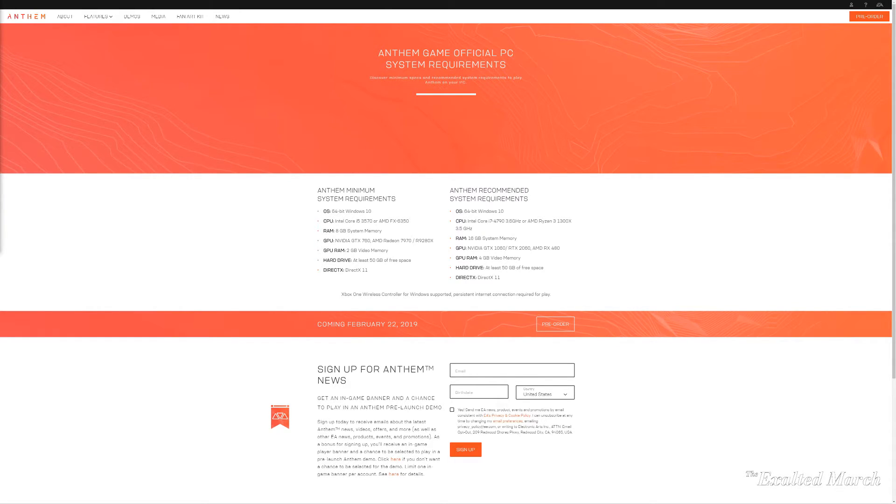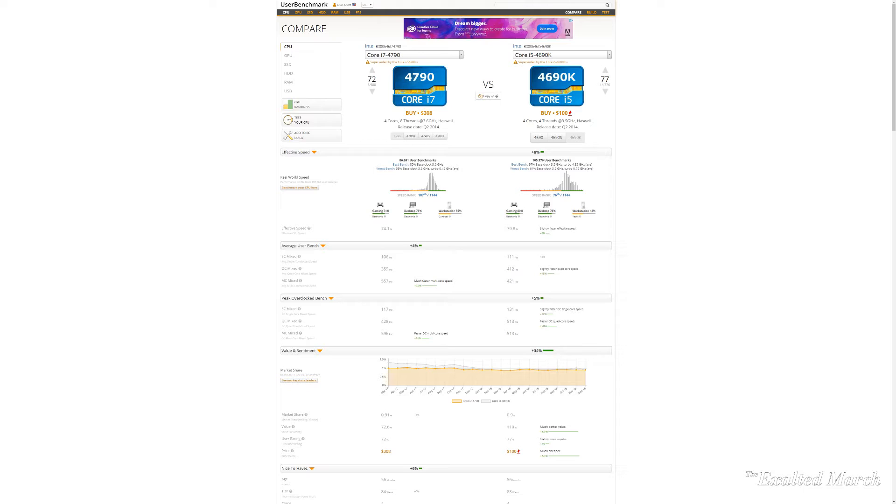The GPU requirements I'm not as skeptical about, although if you're planning to play at anything higher than 1080p at high or ultra settings you may actually need more graphical punch. But on the CPU requirements I'm doubtful. I'm currently using a 4690K overclocked to 4.4 gigahertz, and the 4690K and the i7 4790 are essentially in the same generation — both 1150 socket processors released at the same time. An overclocked 4690K is going to perform quite competitively with the technically higher-tiered i7 4790.